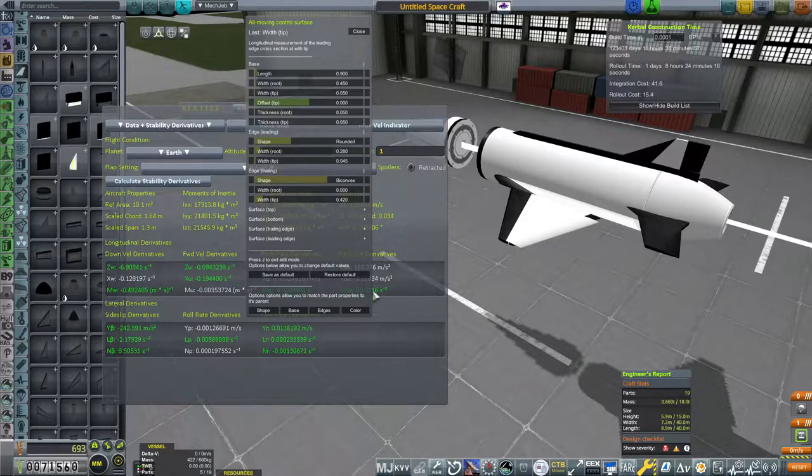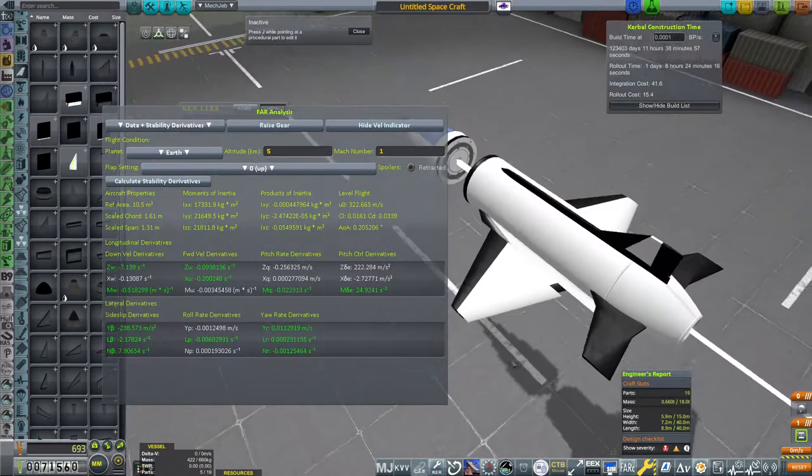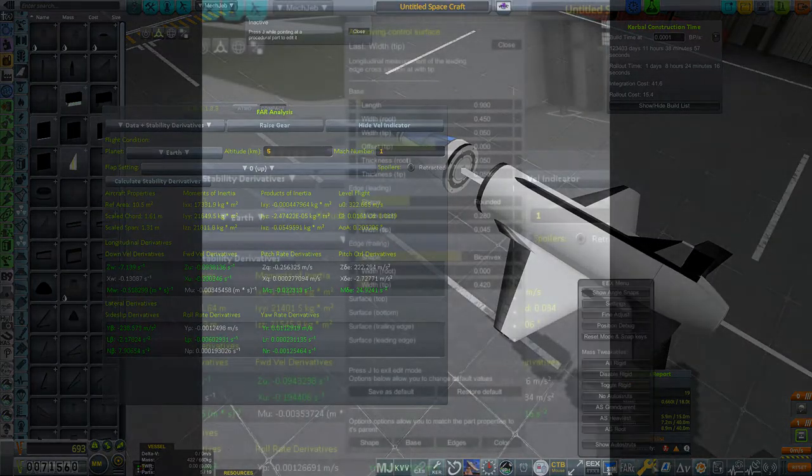Little tweaks like that are what make X-planes good - they don't just have to be able to fly under thrust, they have to be able to fly and glide back to the space center. Keep making micro-adjustments and hitting stability to watch the numbers change. Always refer back to the FAR screen while designing; I usually keep it up while adjusting wings to make sure I don't ruin the plane's stability. We still haven't put tanks, engines, or weight on yet, so we'll need to check again.